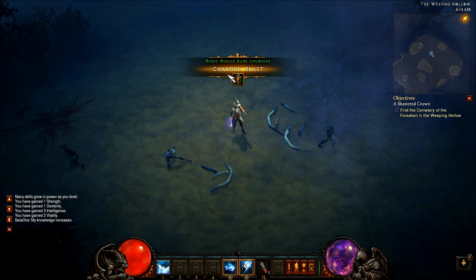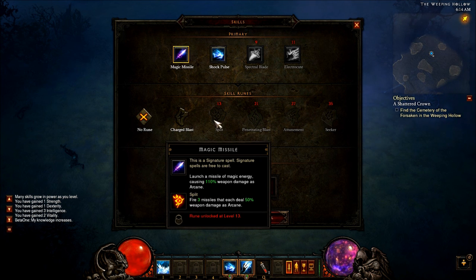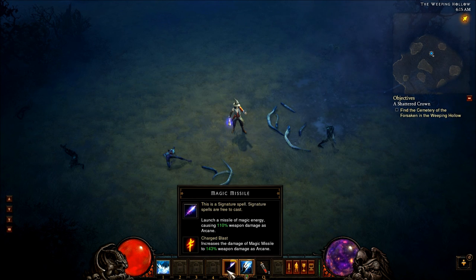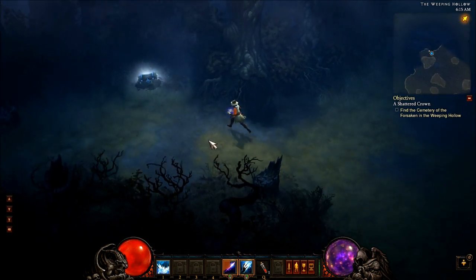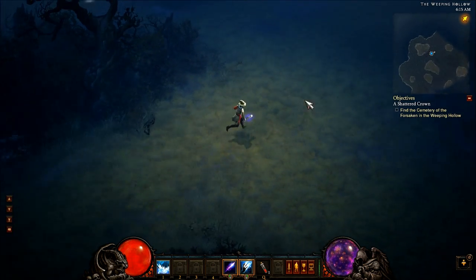I got Magic Missile with the Charge Blast rune unlocked. I don't get to pick which rune I unlock — it just unlocks for me, indicating that these runes are tiered or progression-based. Charge Blast increases the damage of Magic Missile to 143%, so I kind of feel like there's no reason to use my old Charge Bolt lightning skill I was using before.